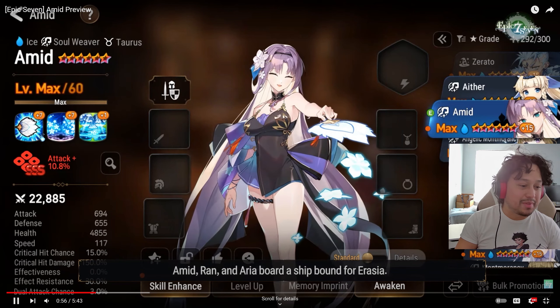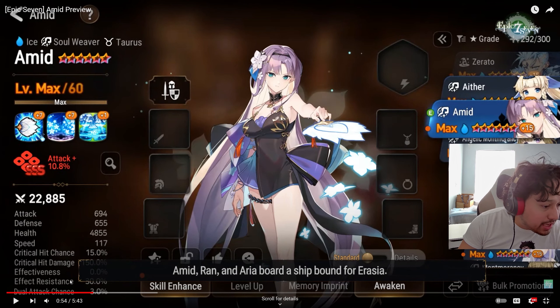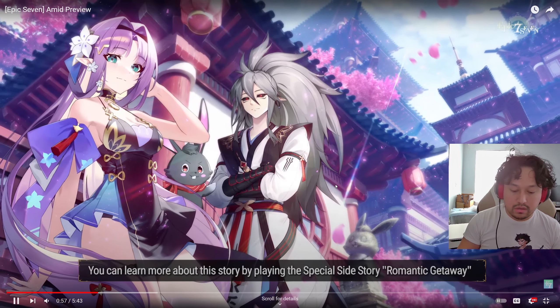His special alone made me summon. Let me check out the base stats: effect resistance base 30%, that's really good. Speed 117, that's not bad for a healer. 4855 HP. Defense 655 — okay, that doesn't look bad.